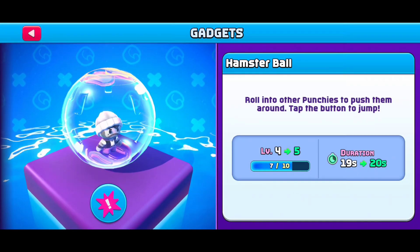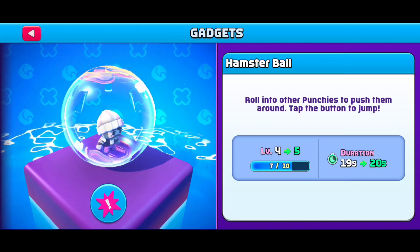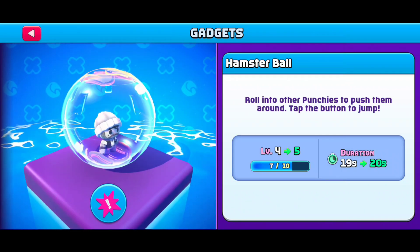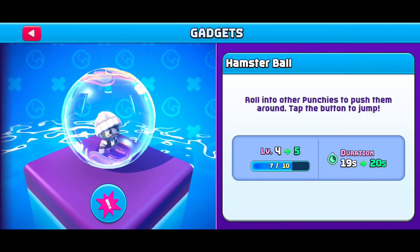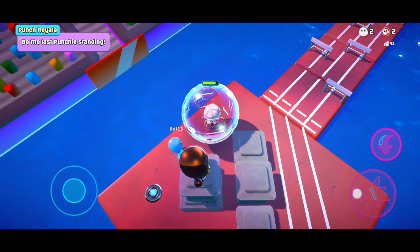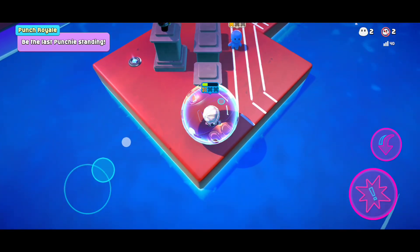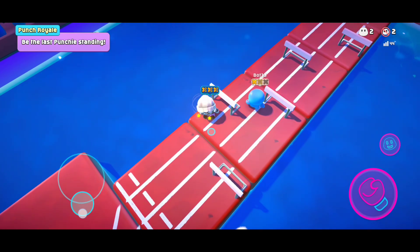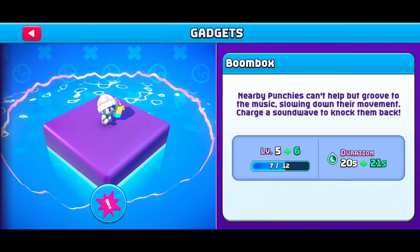The hamster ball — this gadget is good because you can just move with it and push people far away, similar to the umbrella. But if you press it, you jump with the hamster ball, apply a strike, and push enemies away. See, I applied a strike there. You just move towards enemies and can easily push them into the water.